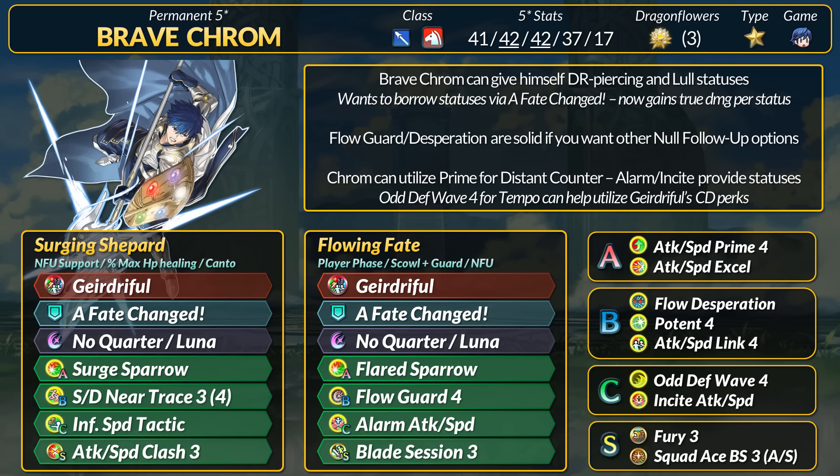Odd Speed Wave 4 gives anyone the +6 speed buff, but only Chrom gets no follow-up if he outspeeds. Generally, Chrom does want status effects because that translates directly into extra stats and now true damage. He also really wants to be part of a movement assist since 50% DR piercing is a little strong, and Lull is also a good effect. Chrom's effectiveness grows with other strong statuses.